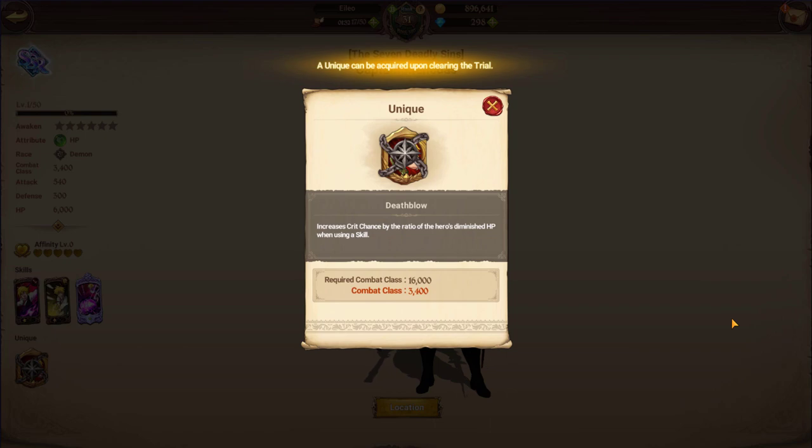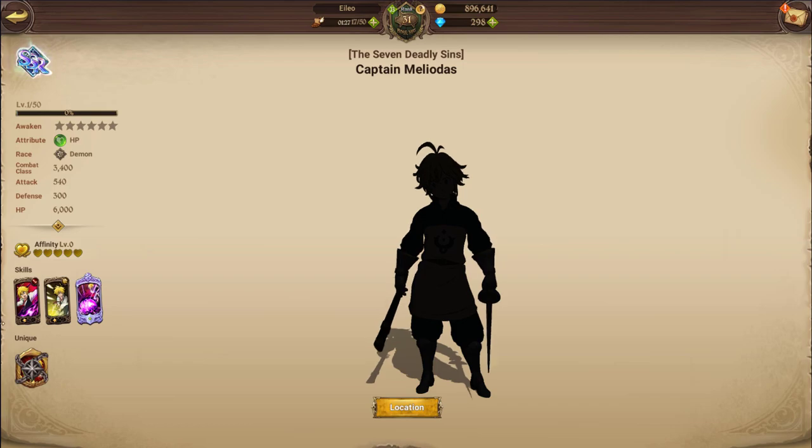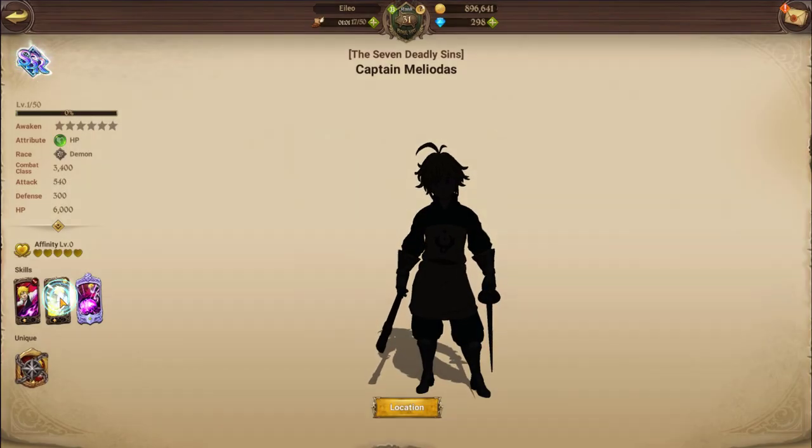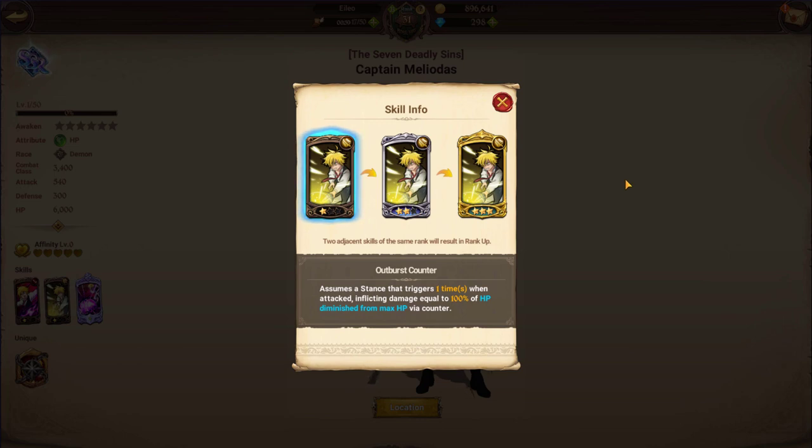His first skill, Hellblaze, at three stars is 600% of his attack on one enemy. Even at one star it's 240% and at two stars it's 360% — the damage on this move is already insane. If you pair that with him having low HP triggering Death Blow for a near-guaranteed crit, it's going to be even more, which is absolutely crazy.